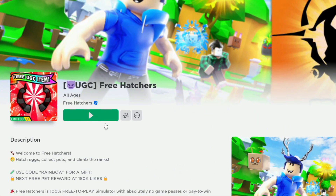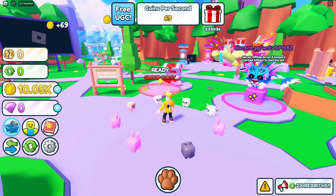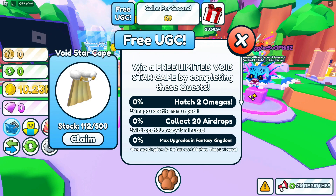Now join Free Hatchers. You need to grind a little to get the cool cape in the game. These missions are: hatch 2 Omegas, collect 20 airdrops, and max upgrades in Fantasy Kingdom. Be sure to rebirth to complete these tasks quickly. Good luck and have fun, guys!